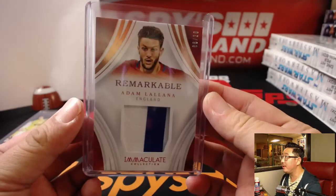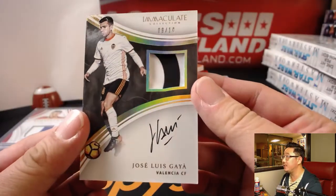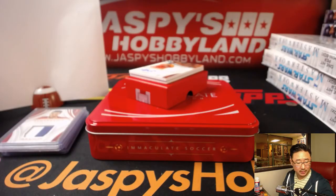I think he should be healthy, should be back in training soon. Jose Luis Gaia from Valencia — his Valencia shirt, nine out of 10. Nice two color patch and autograph. Number nine, Andrew Phillips. Nice.